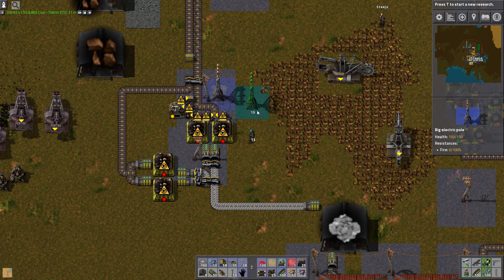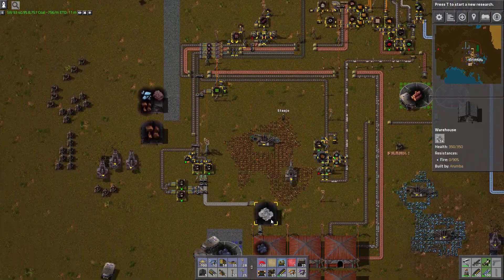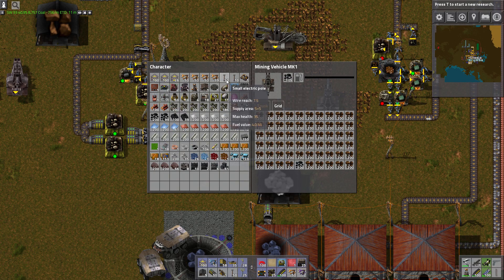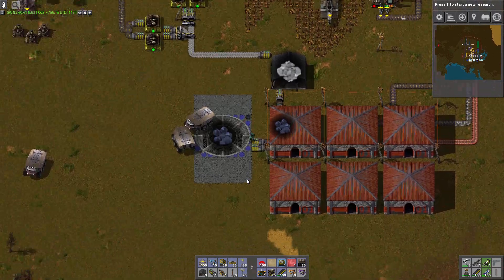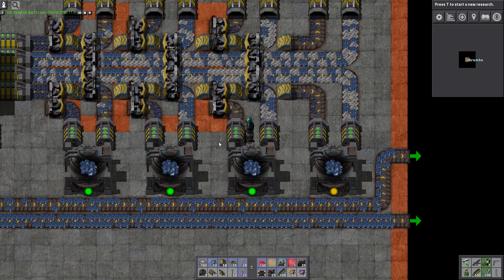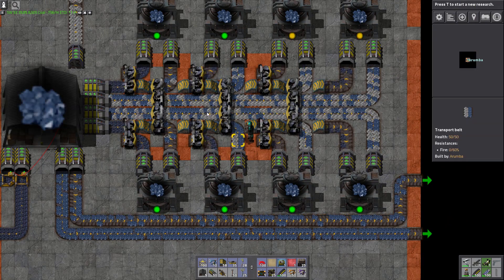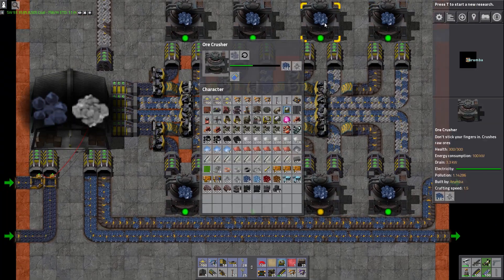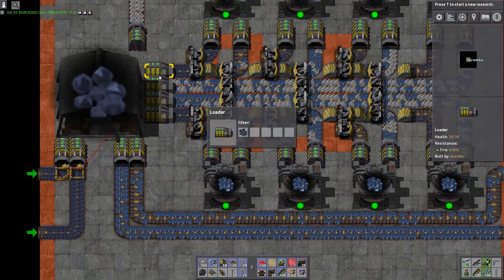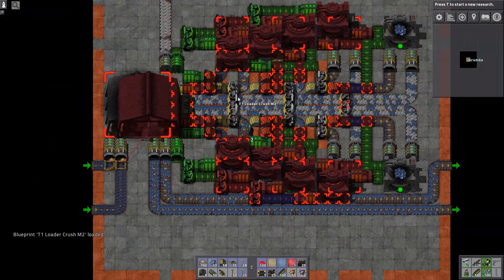So when hauler 81 — which is the one right in the middle of everything — gets over a thousand ore, then the Saffirite hauler should go and pick it up. I'm not happy with my current layout because it's not efficient, so I'm going to take the time to update this hauler setup. He should just charge in and pick up everything from all of them.